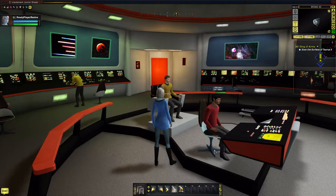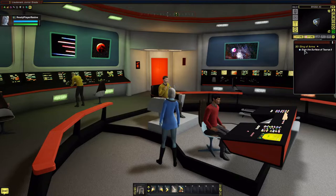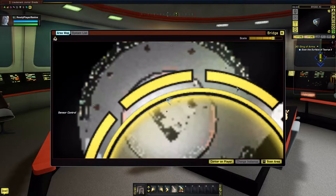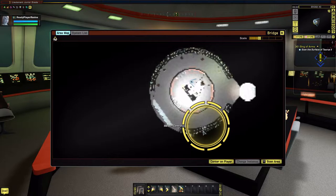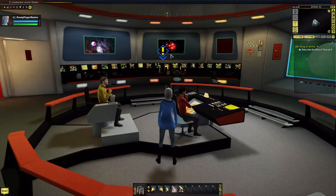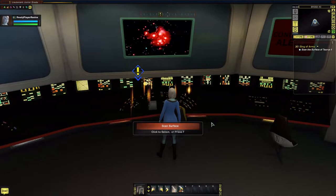On the right-hand side is a panel showing what mission you're on and hints about what to do - like 'scan the surface of Taurus 3.' Up top there's a mini-map; pressing M gives you a larger version, and you can use the scroll wheel to zoom in and out. The big yellow circle gives you a hint of where to go. In a lot of missions they also put an exclamation mark showing where you need to go. Let's go over to this console to scan the surface.